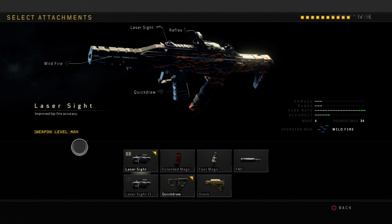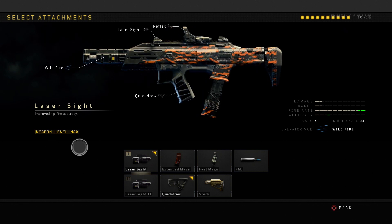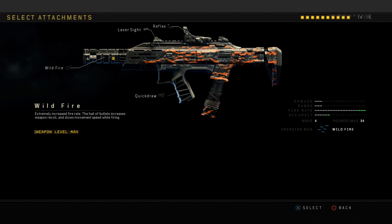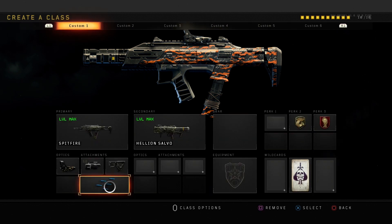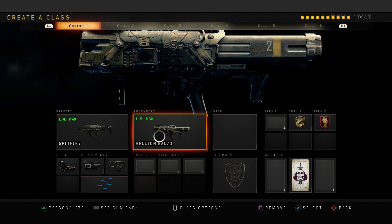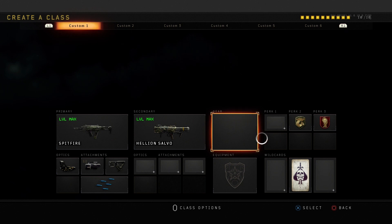But look at the rate of fire — it's fully maxed out with the operator mod, which you can see here, called the Wild Fire. It is extremely fast-shooting. However, it does give you more kickback, which makes it harder to aim on target, so definitely use it only on short-range engagements.